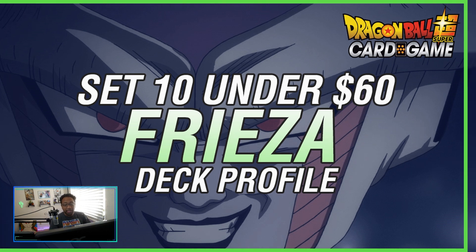Let's get into the deck. Starting with the leader — this is the starter deck Frieza. You can't include any Saiyans in your deck, which makes sense for Frieza since he hates Saiyans. His auto ability says: when you attack, you choose one of your Frieza Army battle cards, place it in the drop area, and then the opponent chooses one card from their hand and discards it. You can also take up to one life.